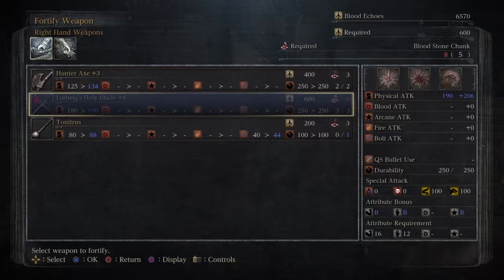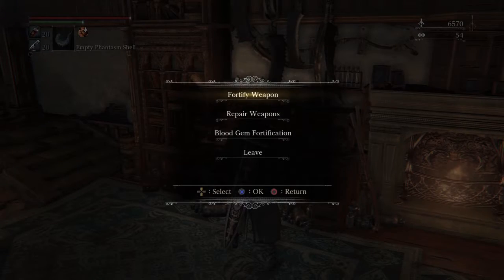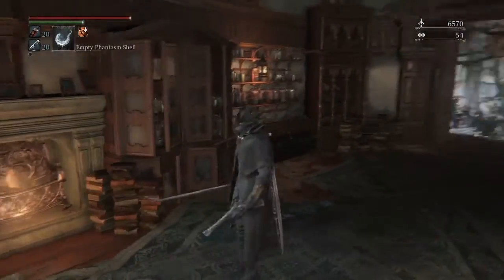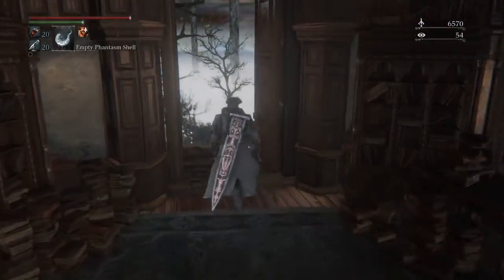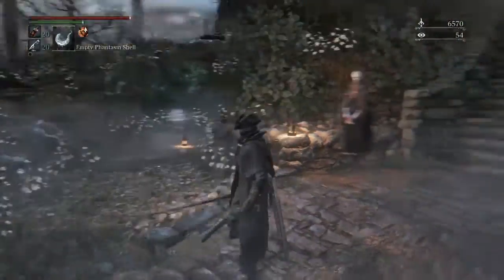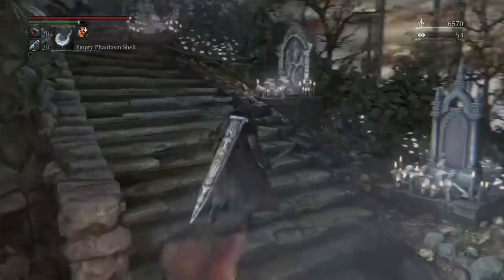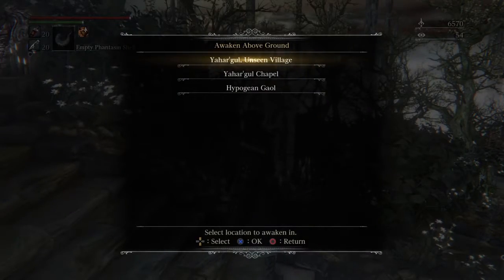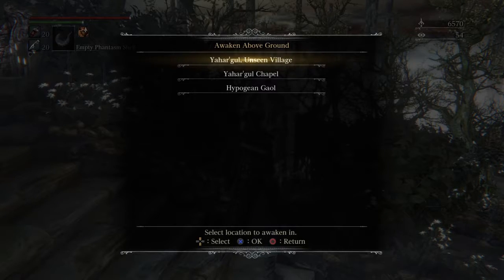As you can see, we're scaling B all around — or actually that changed, it was BCB I think. So yeah, we are on B scaling all over the place. Blood gem fortification is done and I didn't change up too much there, just raw damage as we did last time. It is time to continue and I will see you in Yahar'gul, Unseen Village — see you soon.